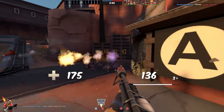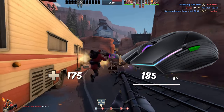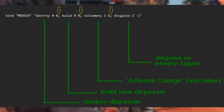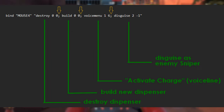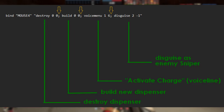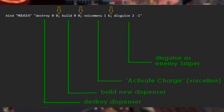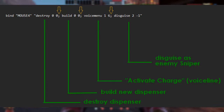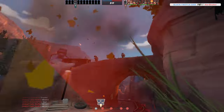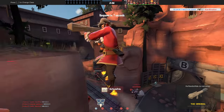For the right side mouse button, I suggest also using a bind combination. For Engineer, it destroys an existing dispenser and builds a new one. For Spy, it disguises as Sniper and plays the voiceline 'Activate Charge'. As Engineer, you can instantly build a new dispenser, skipping the slow process of destroying it manually with the PDA and manually building a new one. This can also be used to put down the dispenser in a tight corridor to block enemies.